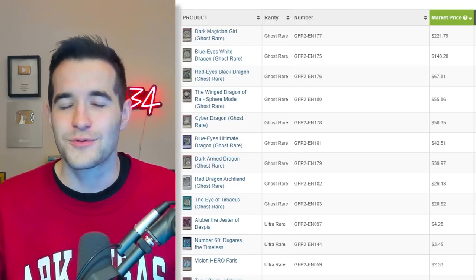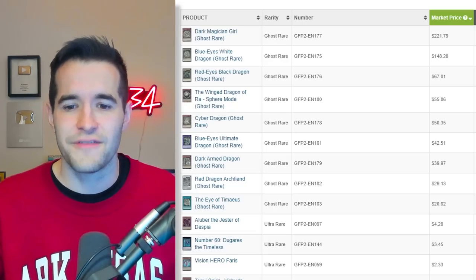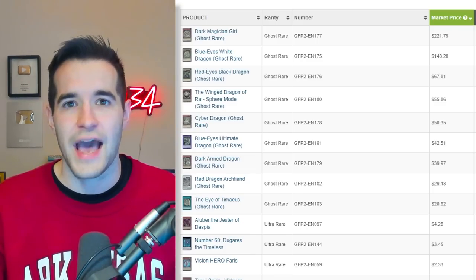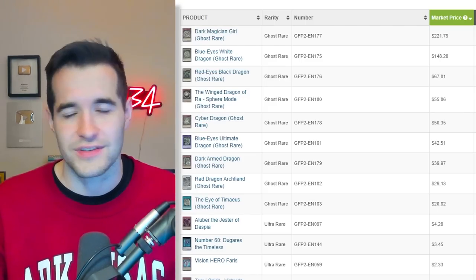I know Tim, AKA YugiohToo, gets excited when he sees factory issues because the cards will be really hard to get in good condition. Some people actually are happy when they come out in bad condition — you can be on either side. You might want them perfect so you have a nice card when you pull it, or you want the chase of getting that super rare perfect-condition card. This set overall was kind of a disappointment because the value outside of the ghost rares wasn't there. That's why it's not at the top — you'd have thought at the start of the year with that lineup of ghosts it would be the absolute best set, and it didn't turn out to be. But it's still relevant enough for number 4 with Dark Magician Girl, Blue-Eyes ghost rares and all that.